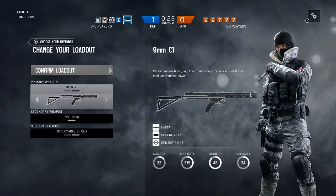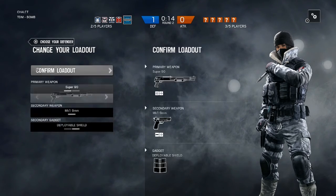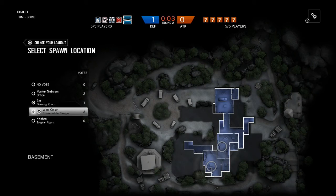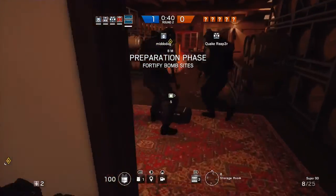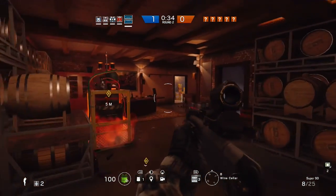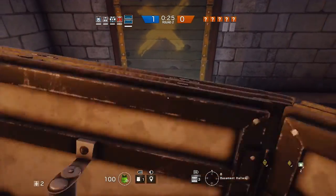As you can see, Frost has two guns – the Super 90 and the 9mm C1 submachine gun. I'll use the shotgun for this first round. I really like this shotgun – it's a solid gun with nice range, but the only downside is the damage drops off after a couple of meters, as a shotgun probably should.